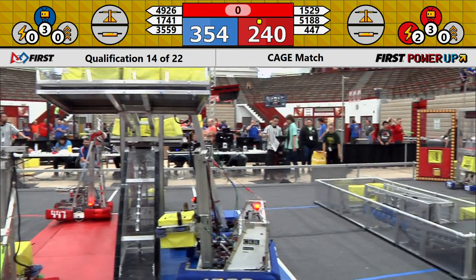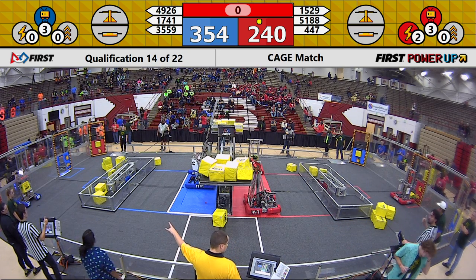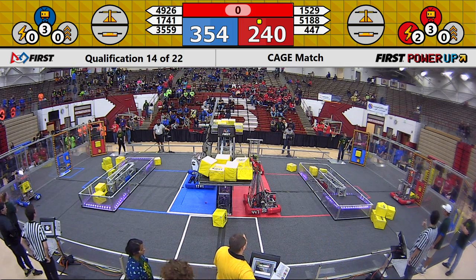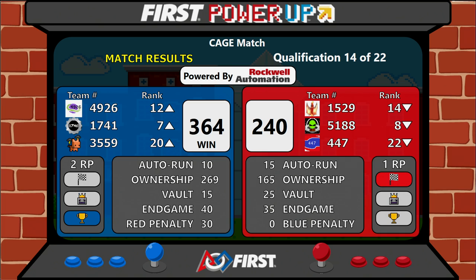At least one blue robot parked, one red robot parked. We'll go to the scores in just a moment. And let's take it up to the scoreboard — the winner of that last match: the blue alliance. Blue alliance winning 364 to red's 240. Blue alliance composed of 49-26, 17-41, and 35-59. Red alliance composed of 15-29, 51-88, and 4-47. Congratulations to the blue alliance with a score of 364 to red's 240 in quals match 14 here at the cage match in Indianapolis.